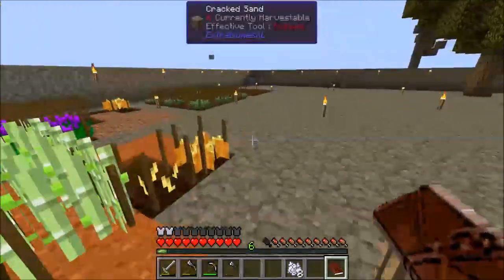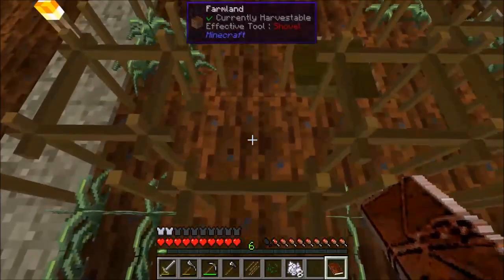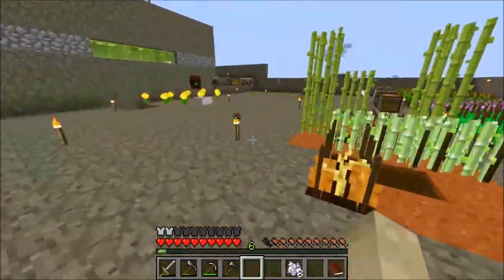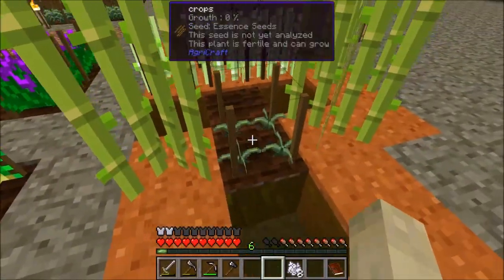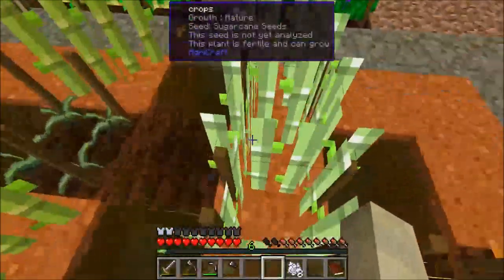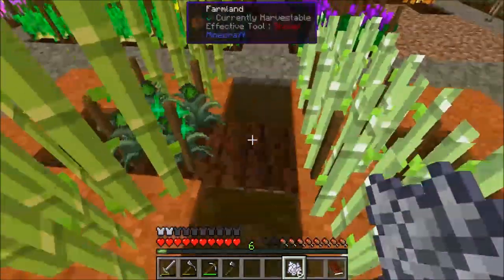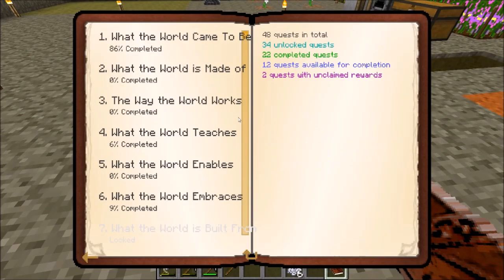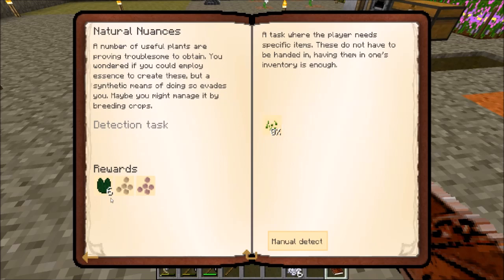Let's go over and grab one of the essence crops from inside. Over here is our sugar cane, and I believe we actually have a spot already made for it. There's the sugar cane and there's the magical essence — if we do that correctly, we can come back in a little bit. We should see a natural seed grow; we only need one of them and that'll reward us with some really cool stuff.